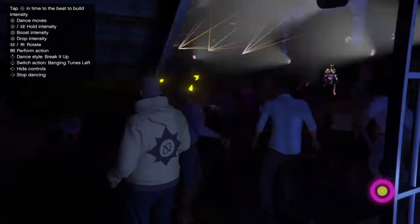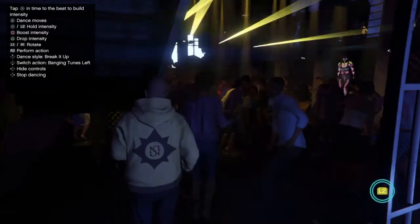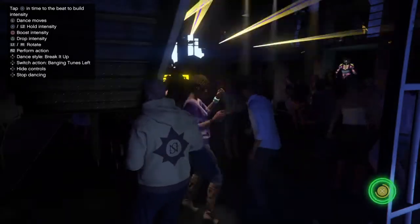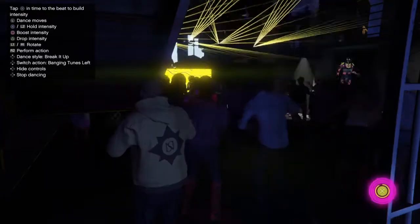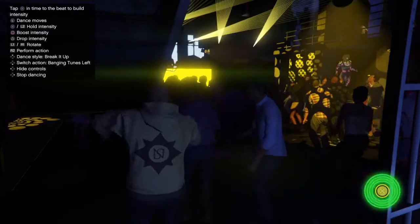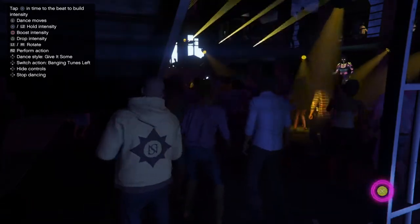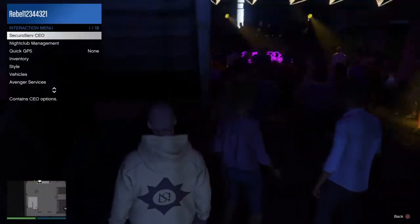I have workers assigned to the things that make the most money. Crates make better money than most other businesses on that list. Bunker also makes back more money than all the passive stuff. Cocaine is the best MC business, then meth, then counterfeit cash, then document forgery — but you only have five worker slots and the business must be active and not shut down, or the workers won't acquire goods. I never run document forgery unless it's double money because it doesn't make enough to motivate me.